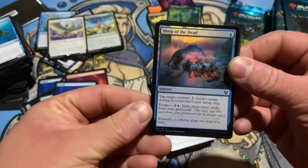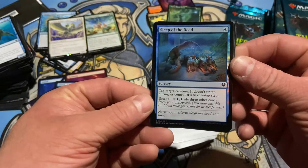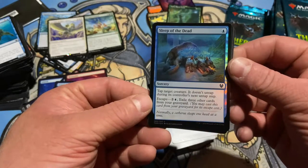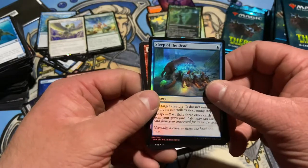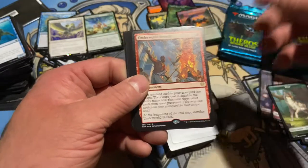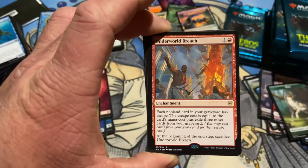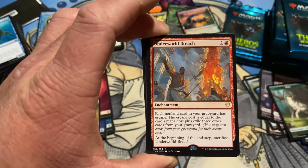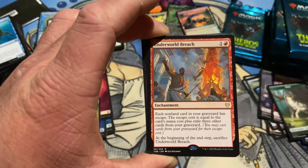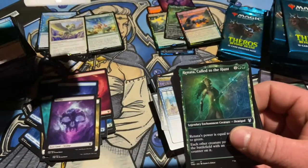Another foil — I like it. Sleep of the Muse — tap target creature, it does not untap during its controller's next untap step. And you can escape it. Underworld Breach — each non-land card in your graveyard has escape. The escape cost equals the card's mana cost plus exile three other cards from your graveyard. At the beginning of your end step, sacrifice Underworld Breach. That could be very cool.